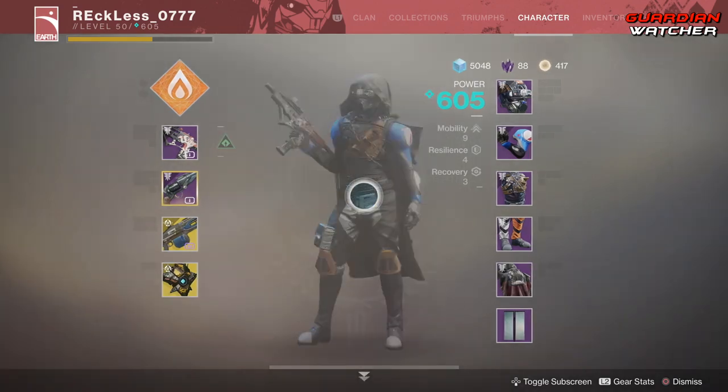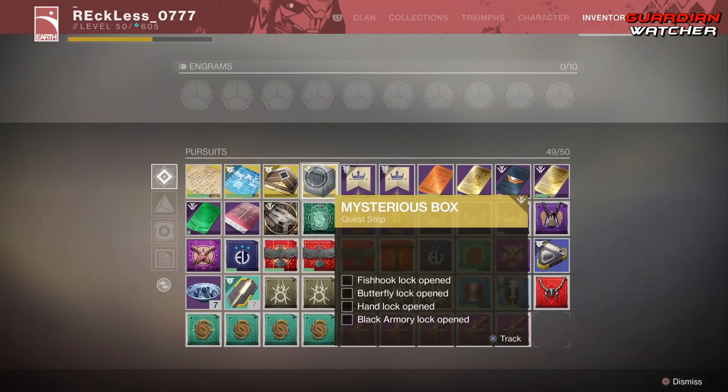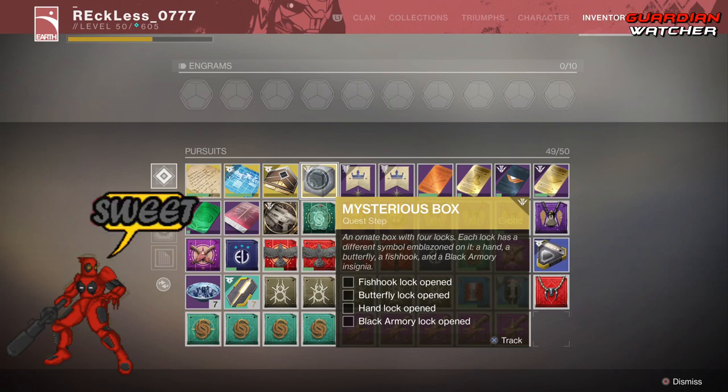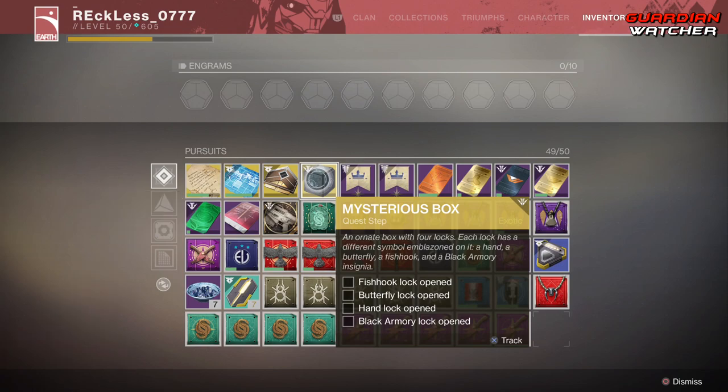Now many people already know about this, but I'm actually going to do this video for those who don't know. This Mystery Box is actually pretty interesting. It says an ordinate box with four locks. Each lock has a different symbol emblazed on it: a hand, a butterfly, a fish hook, and a black armory insignia.